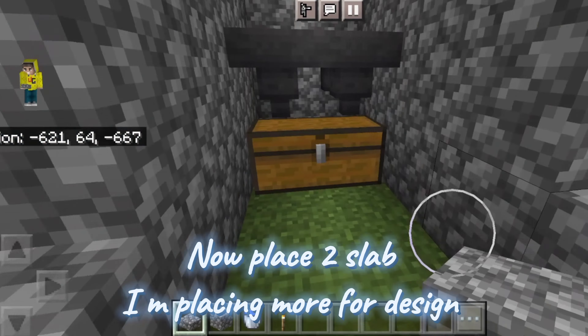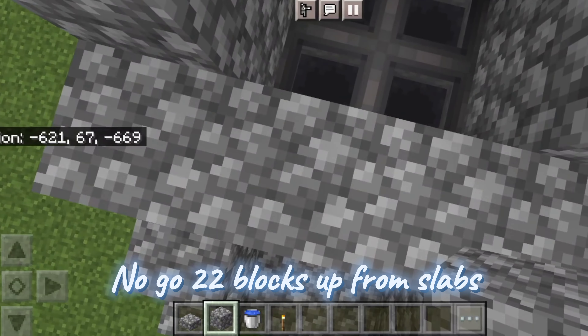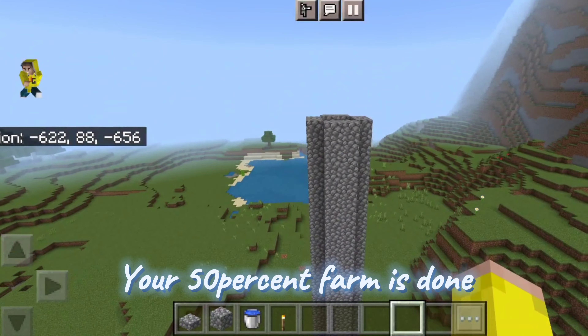Now place a slab — I am placing more for design. Here you can kill your mobs. Now go 22 blocks up from the slabs. Your 50% of the farm is done.